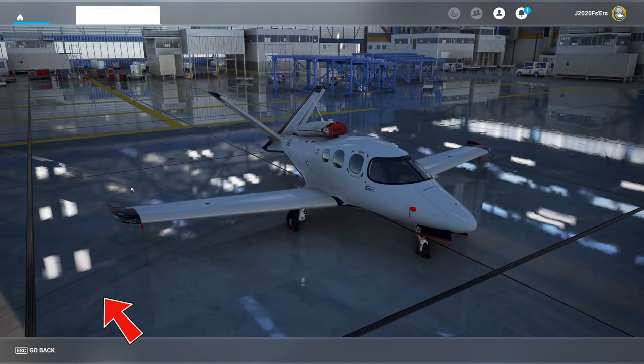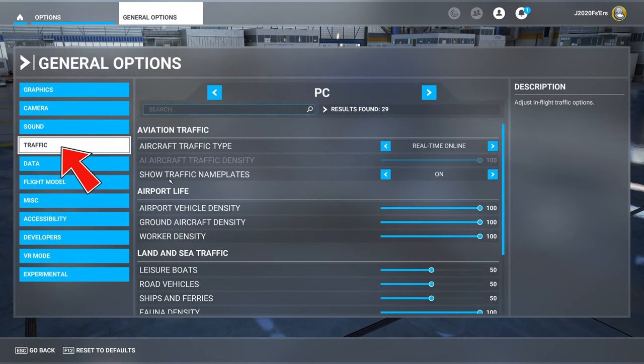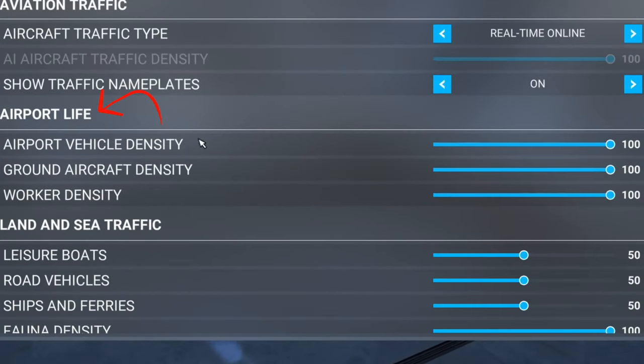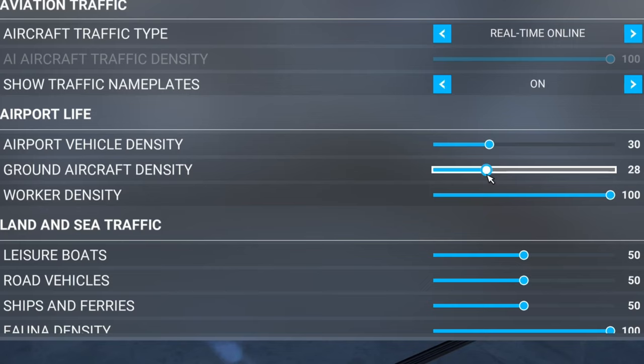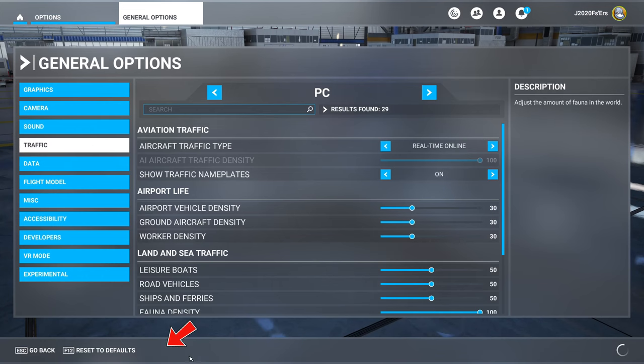So we're going to head up to the options tab, down to general options, over to traffic, go down to your airport life section, and if you have all of these up to 100% like I do, we need to turn these down anywhere between 30% and 50%. Once you get that done, hit apply and save.